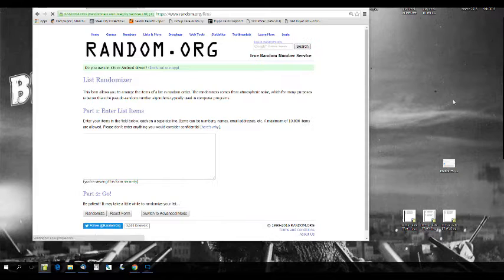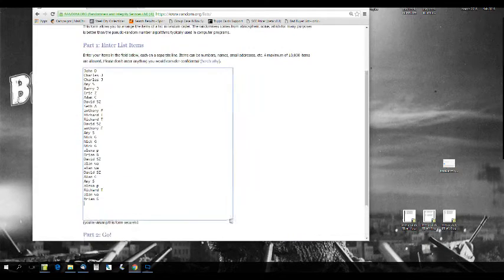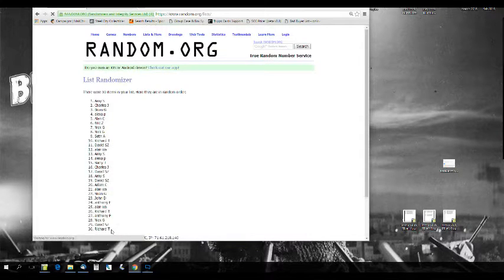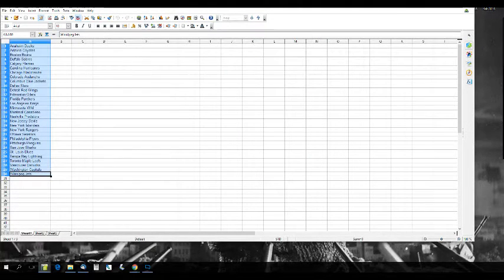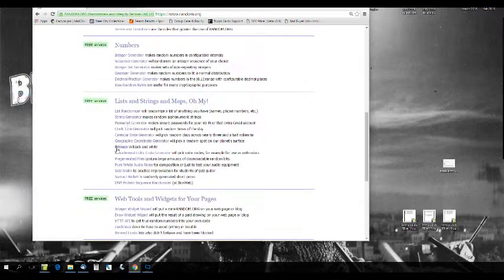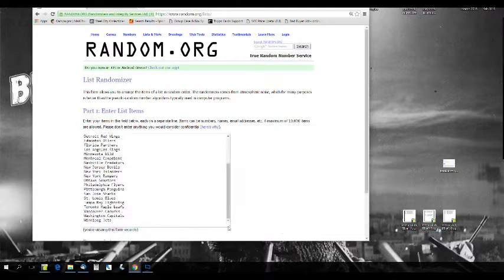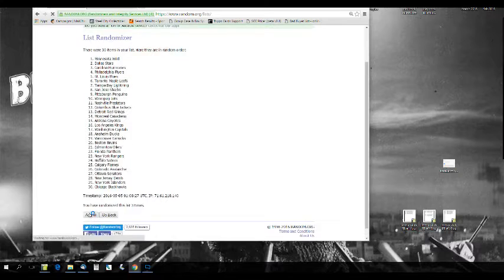Let's go to our list randomizer. I've got 30 names in here. We'll randomize five times: 1, 2, 3, 4, 5. That is the new name list. Anaheim to Winnipeg for the teams — randomized five times as well: 1, 2, 3, 4, and 5.